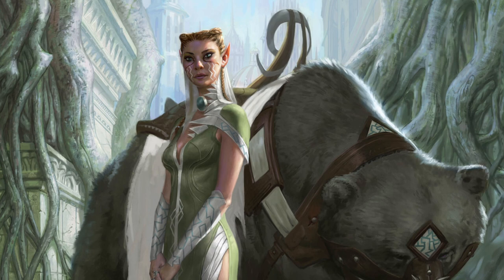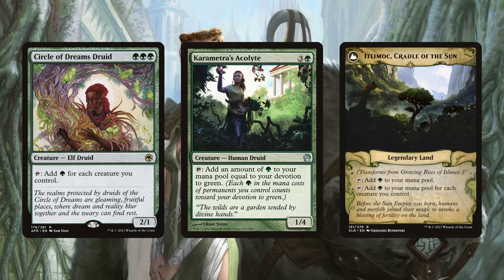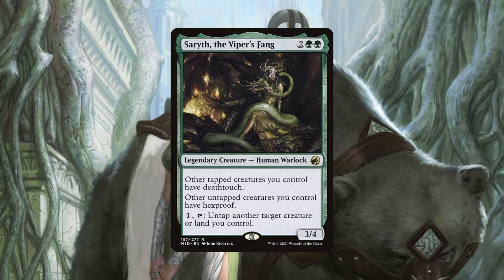Lastly, Saryth being able to untap a creature or land can enable some pretty powerful things to occur. Just imagine being able to untap a Circle of Dreams Druid, Karametra's Acolyte, or Itlimoc, Cradle of the Sun for a second burst of mana. What if an opponent sends a removal spell at a tapped creature we control? Just untap it with Saryth and now it has hexproof, fizzling the spell. Saryth is a very powerful card in this deck and its utility is so great, I almost included it in our utility section.